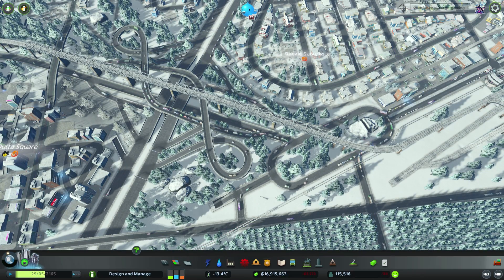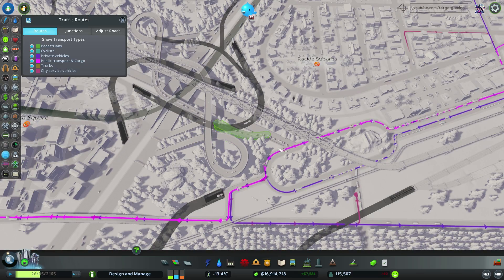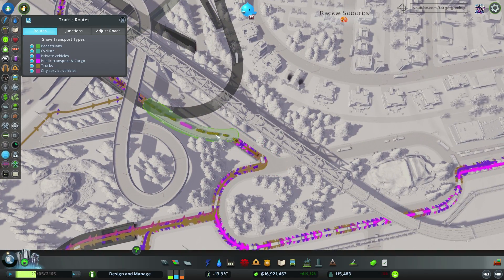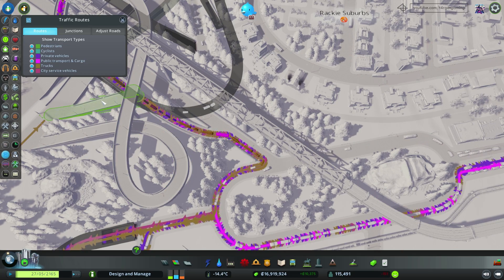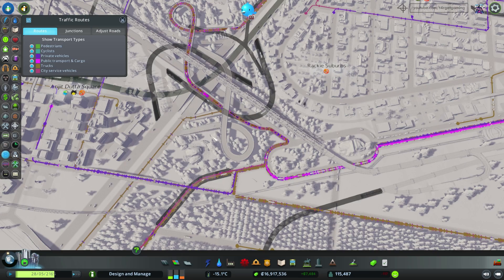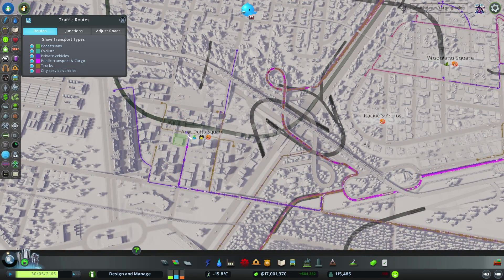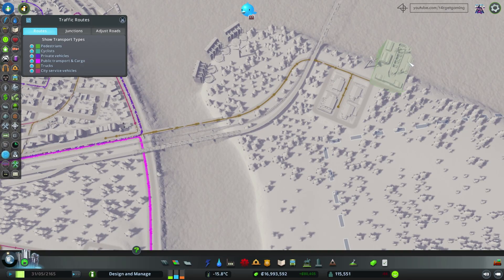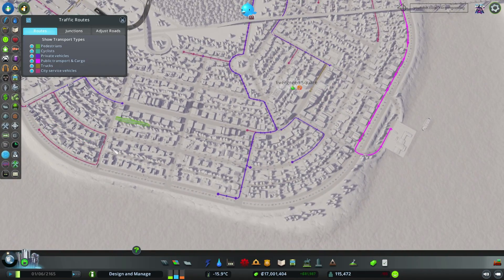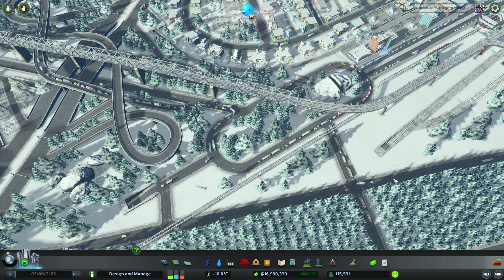Moving on to this area of town, the biggest problem is on this interchange over here. Using the traffic routes view, we can see a lot of traffic going in different directions - brown lines are trucks, there's also some public transport, and purple lines are private vehicles. This is the only access to this part of the island. We have people going to this commercial area, trucks going to the shipyard, people going to the forestry industry, and a lot of people going to this new neighborhood. We have no other choice but to completely remodel this roundabout.